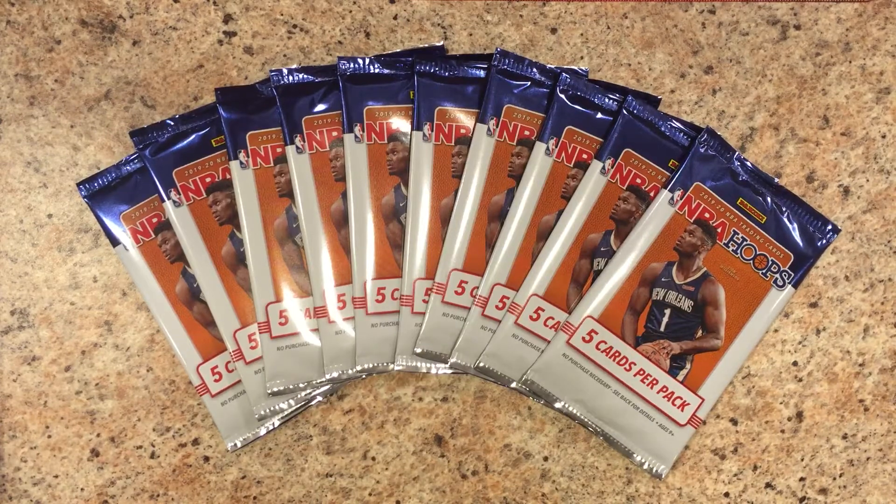Alright Ike, what do we have here today? We have 10 NBA Hoops 2019-2020 — putting in the NBA Hoops. Five cards per pack, got 10 packs, five for each of us. This is our second time doing these. In our first time, if you click on the screen about now, hopefully Dad remembers to put the link there — that will take you to our first one where we found a Kobe White yellow parallel. That's what we're looking for today: more yellow parallels. There's one in each pack, but we want to get a Kobe White, a Zion, or a Jabari. Those would be three great ones.